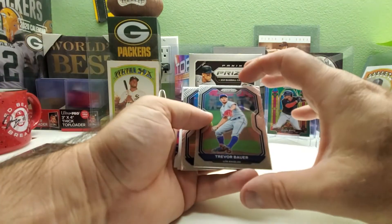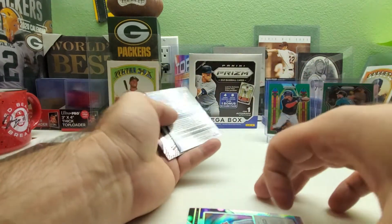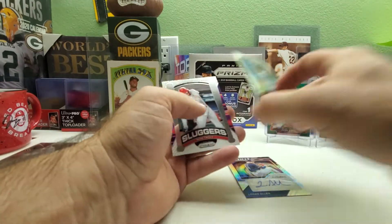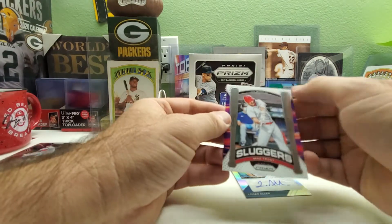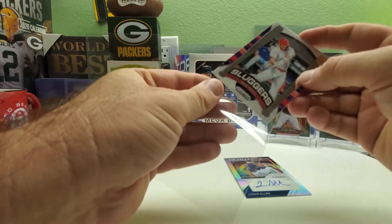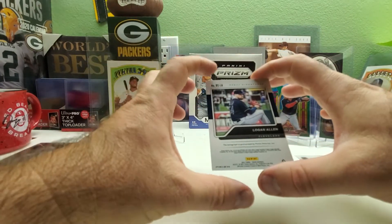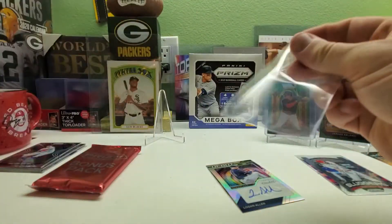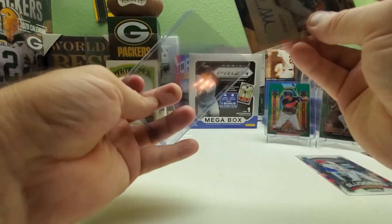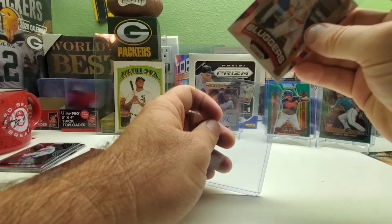Last base pack: Trevor Bauer for the Dodgers and Nelson Cruz, and here's our auto — Logan Allen Debut Signatures for the Cleveland Indians. Then we also have a Mike Trout Sluggers insert — very nice looking silver insert, probably about a $15 card, so we'll sleeve that up too. The Logan Allen auto is a non-numbered prism, and it is a sticker auto, not on-card.